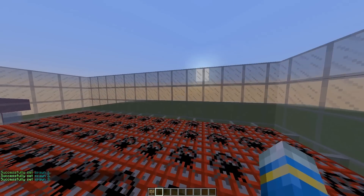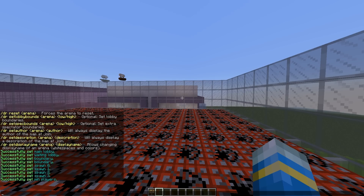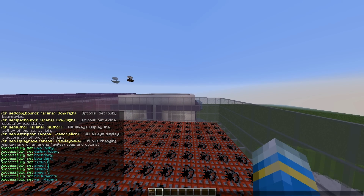Next we can edit the min and max players — this is very straightforward. If you do /dr set min players for A1, it's only me at the moment so I'm going to choose 1, but obviously you could choose more. And you can do the same for max. Max players is set to 4 and min players is 1.